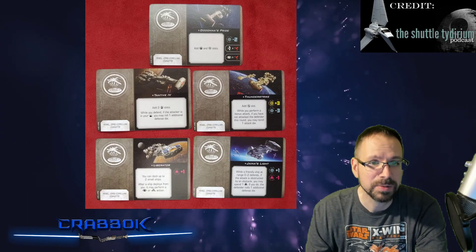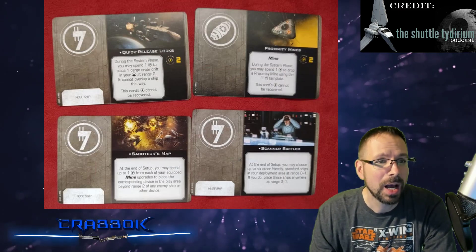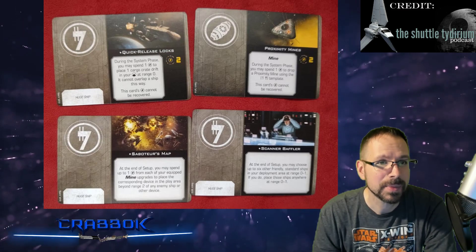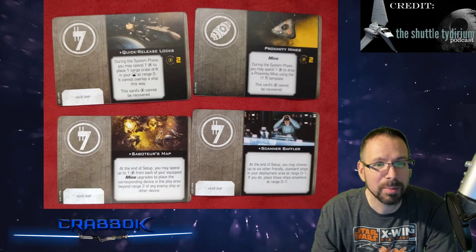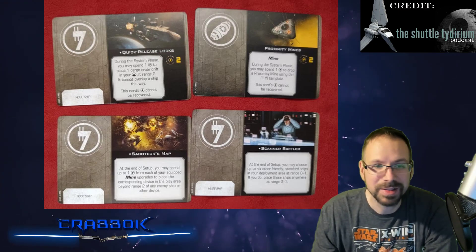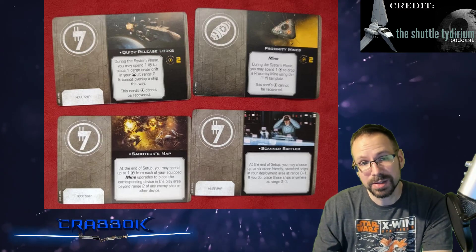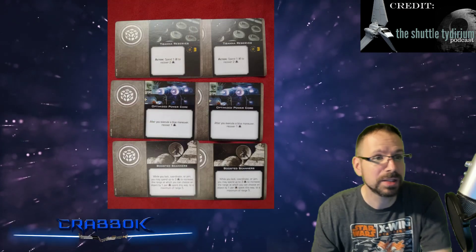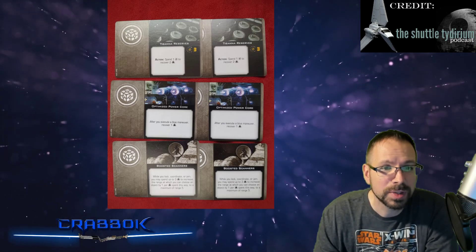The extra factions are going to have to wait because they're probably getting huge ships as well. We do get a look at Proximity Mines, Quick Release Locks, Saboteur's Map, and the Scanner Baffler. Some of these we've seen already — Proximity Mines is not exactly new. And this is also helpful to have all of the text because the points for these have already been released.